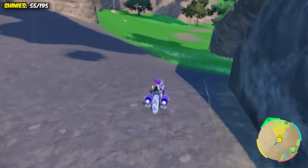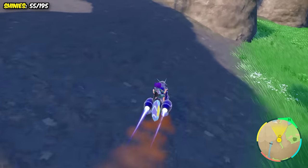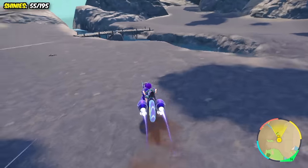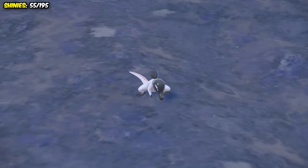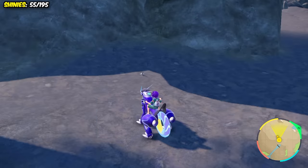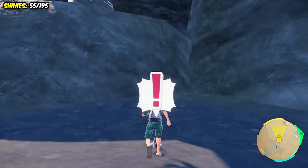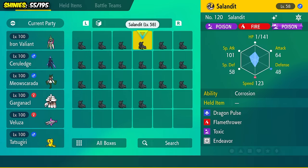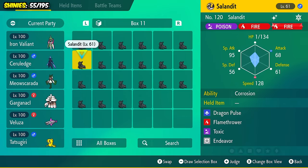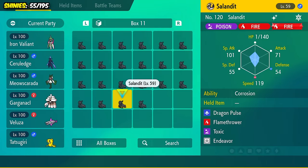Seeing how lucky we were getting with the other fire type shinies, I decided to give Salandit another crack in the hopes of finally getting a female shiny. Our first white lizard came in just 30 seconds, and to nobody's surprise, was male. Another hour and a half passed, and we had checked off another six shinies with absolutely no female inside. I now own 22 male shiny Salandit and have officially gone over double odds. This is getting ridiculous.